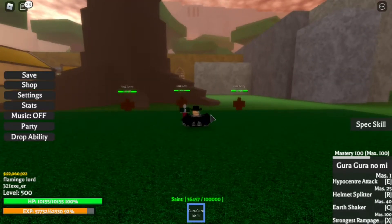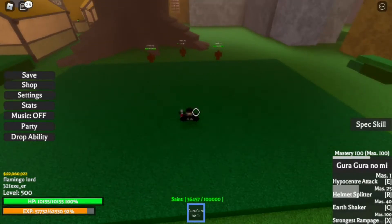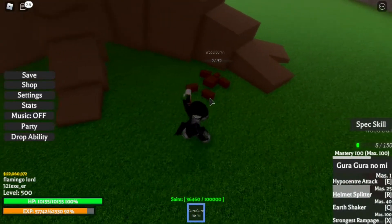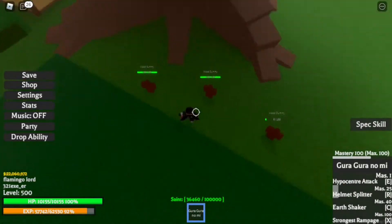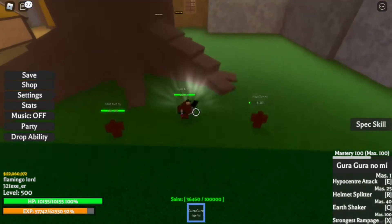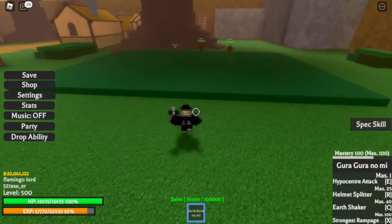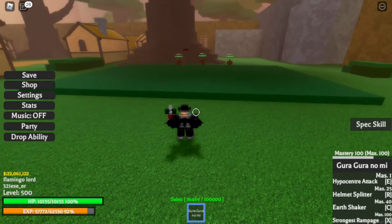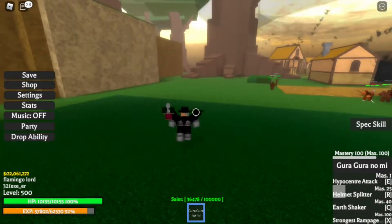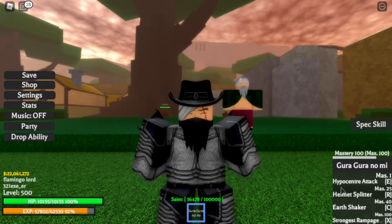Now let's go to the next one, which is the Helmet Splitter — click R and that's what it does. I would recommend having a little bit of distance, then click R so that not only will you be able to kill your one opponent but you'll also be able to kill opponents around them. That's a perfect distance right there. You can also use this to attack a person that's running away from you — click R and you caught them, which is very useful for catching people.